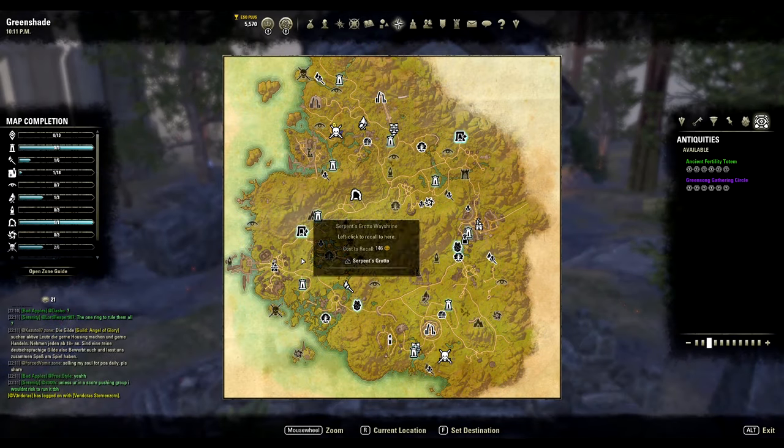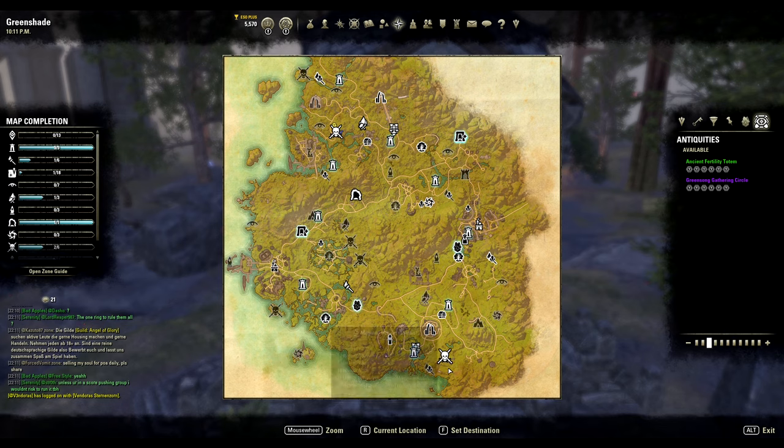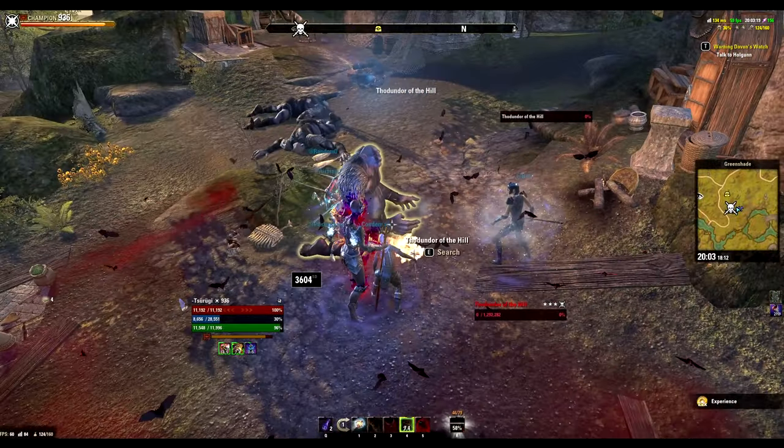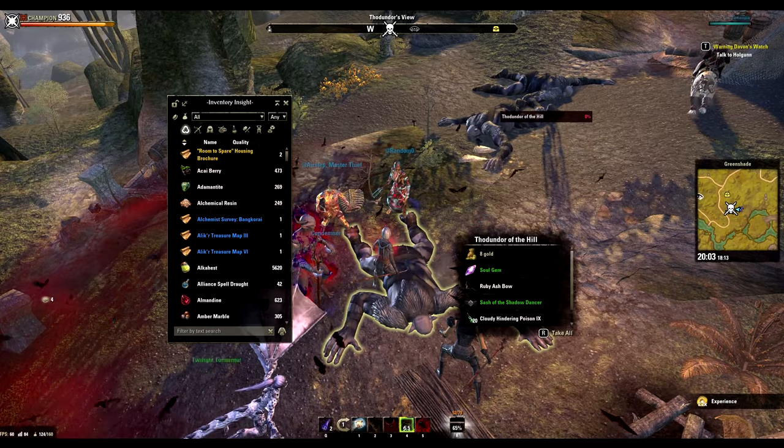Now we know this ring has 5 parts, and to start, the first part drops in Green Shade. It's about boss drops and as you can see on the map, these are the two closest to the wayshrine in order to farm them. Drop chance is pretty average and doesn't take more than 5-6 kills.